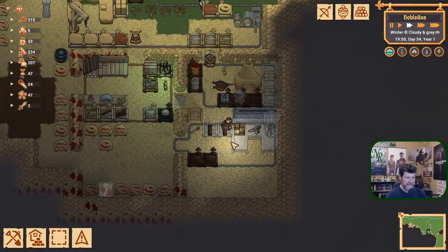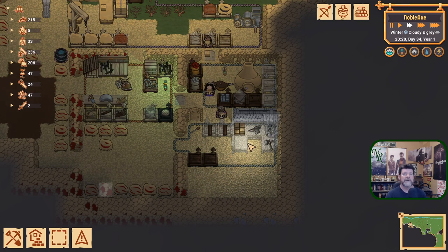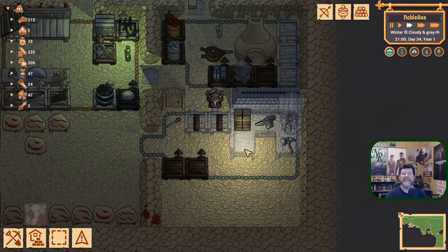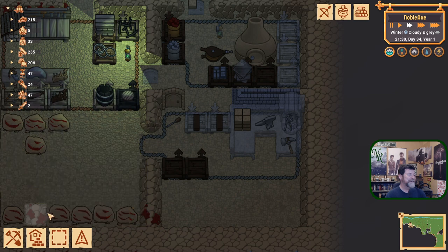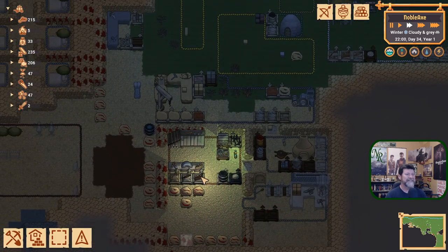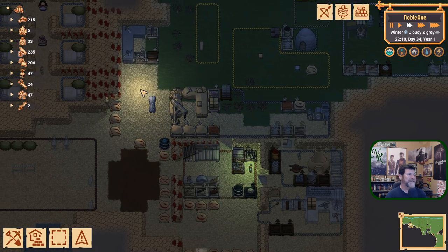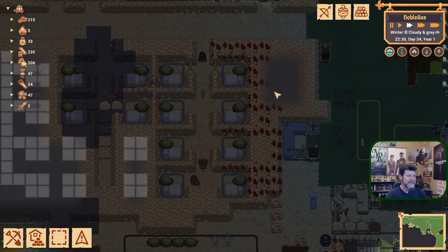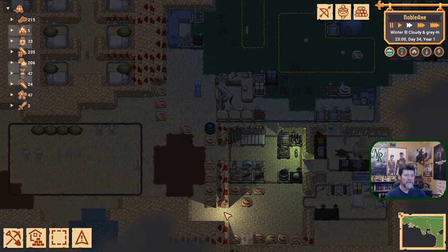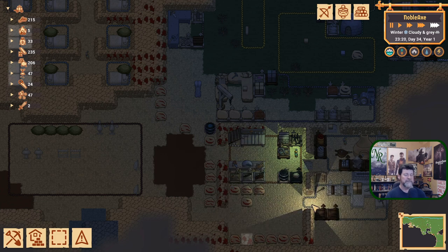Oh, look at that — we have progress. It just takes half a season to make it happen. Actually a full season — it was probably day 15 when we set this up. You've got to be able to laugh; they are entertaining. The saga of Noble Axe. So once that gets built, then I can put all our walls and doors back in and not worry about that commitment. We're at four speed and food is now 215.